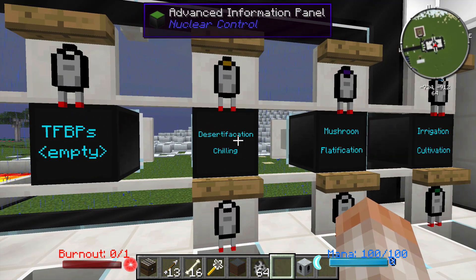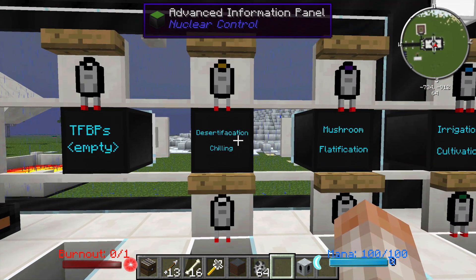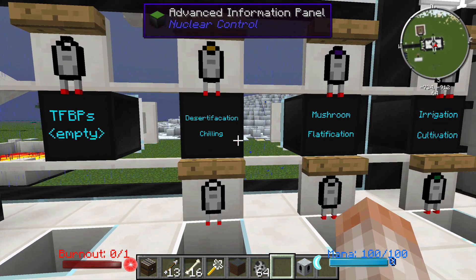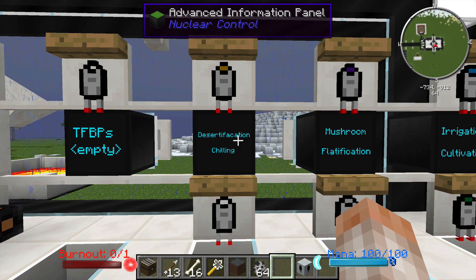There's a desertification blueprint — desertification will simulate a desert biome. It will replace dirt with sand, destroy your plants, cause fires, and melt ice and snow. The chilling blueprint will basically simulate a snow biome. I don't think this works for terraforming biomes for bees and stuff — if it did, it'd be awesome, and if it does, somebody can drop that in the comments below.